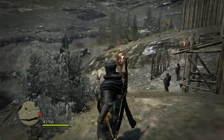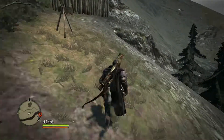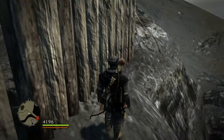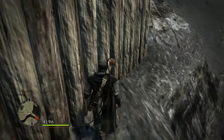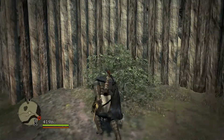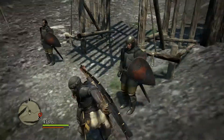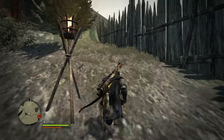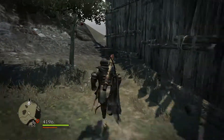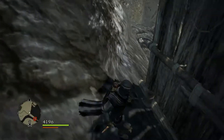The next Badge of Owls, which is Badge of Owls 38, is located near the Great Wall as we see right here. I'm not sure which place — can we go in from the outside? I don't think you can get there from outside, so let's find another way around. It appears to be inside the Great Wall encampment, so we have to get inside.